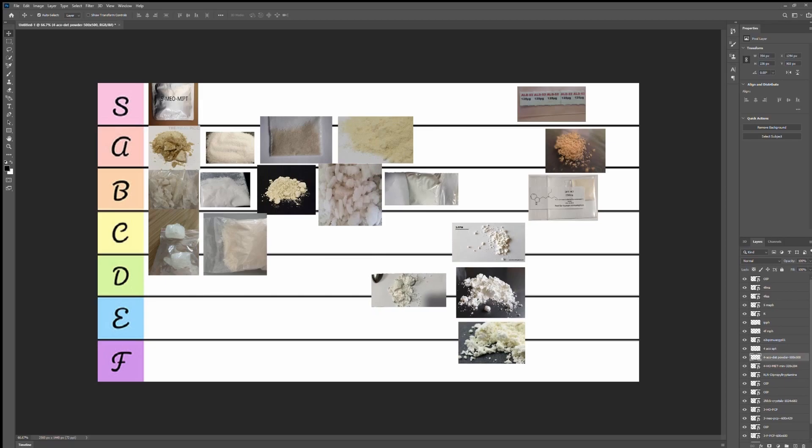4-HO-DET is nice. I'm gonna put it right where 4-HO-MET is because the effects are almost indistinguishable. It causes almost the same exact visuals — not as intense as 4-HO-MET, but very similar. It's like the sister of it. So yeah, A tier for that one.